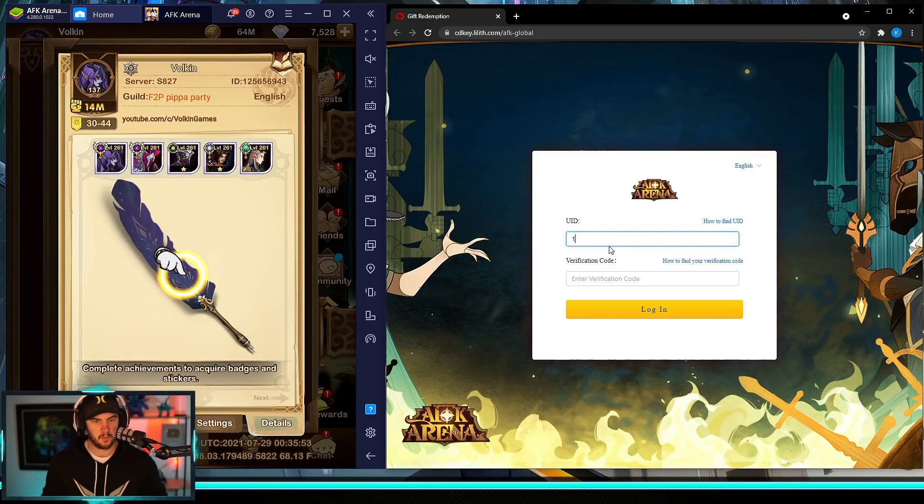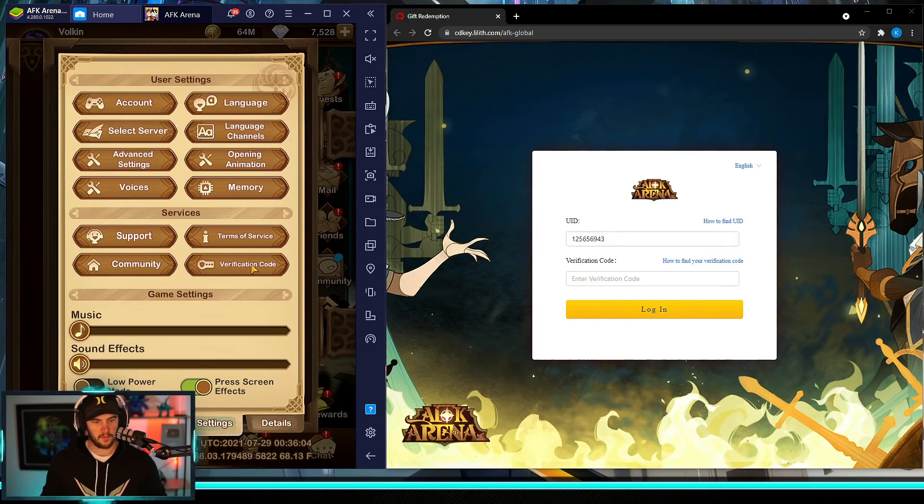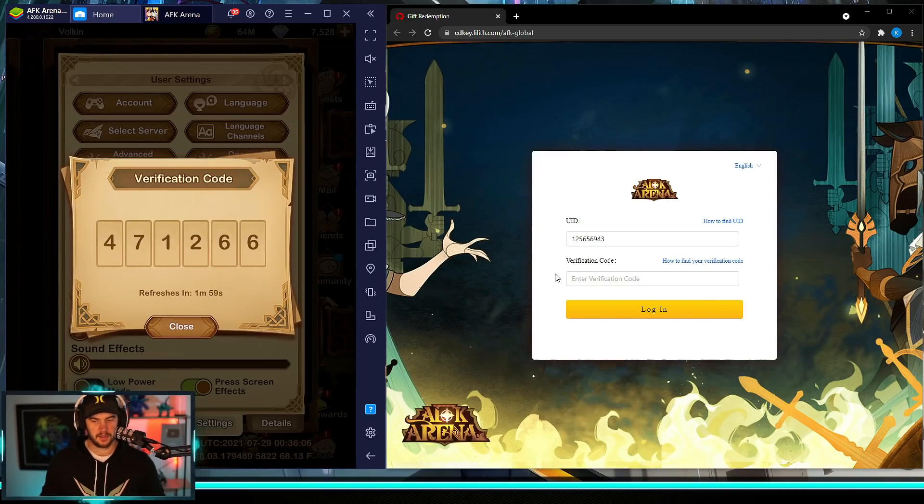My user ID is 125656943. We've got to get the verification code as well, so we go over here for that — mine is 471266. Yours will all be different. We hit log in and then we're logged in successfully at the top here.